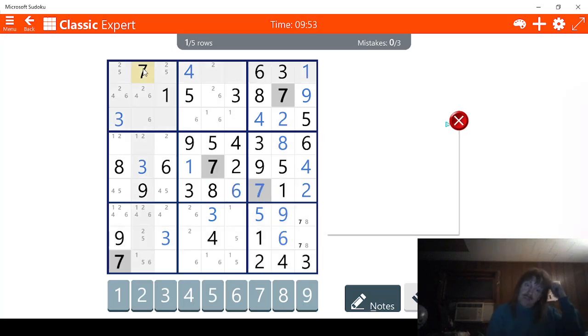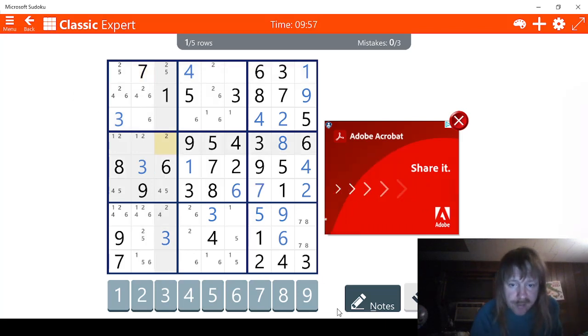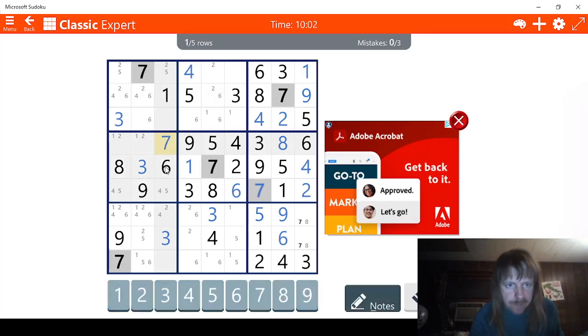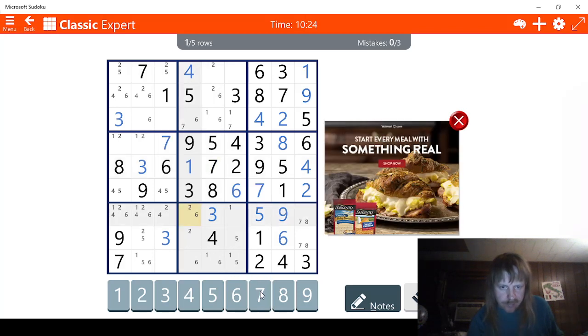Sevens aren't that bad, actually. In fact, we know this is a seven right here, beyond the shadow of a doubt. Let's go back to notes mode, though. So we have one through seven — we only need these two right here. We've got two possibilities for seven right here. And we have four possibilities for seven right here, which honestly isn't too bad.